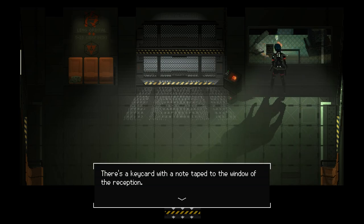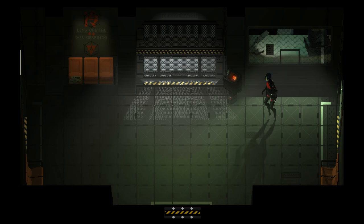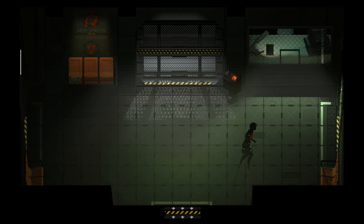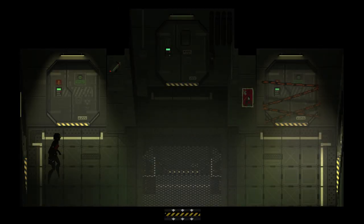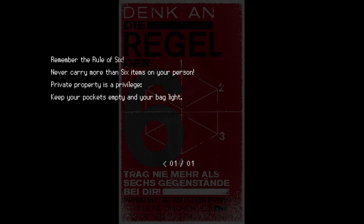There's a key card with a note taped to the window of the reception. Due to staff shortage, report new arrivals at Classroom 4C Northeast. Pick up receptionist key. Surface access lift — I don't need to go back. No one at reception desk. I wonder what happened that caused a staff shortage at a facility like this. Being watched by somebody. The rule of six: never carry more than six items on your person. Personal property is a privilege — keep your pockets empty and your bag light.